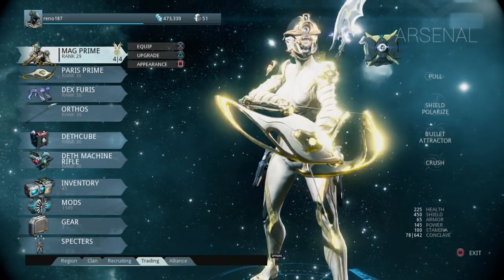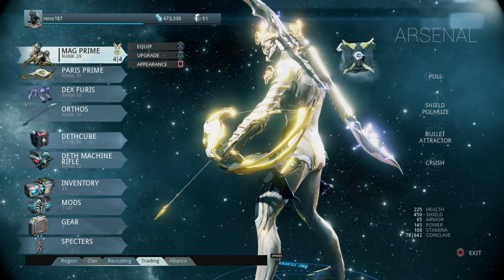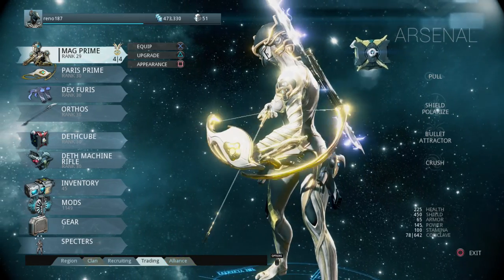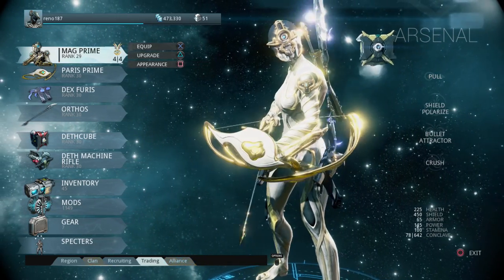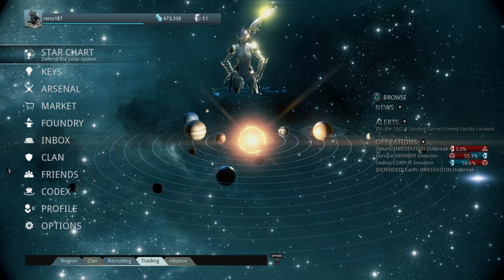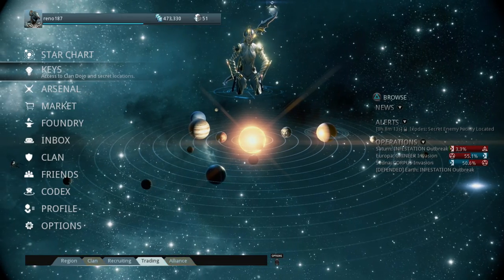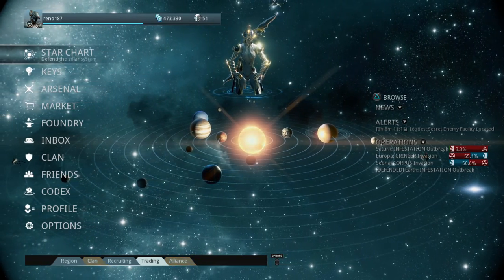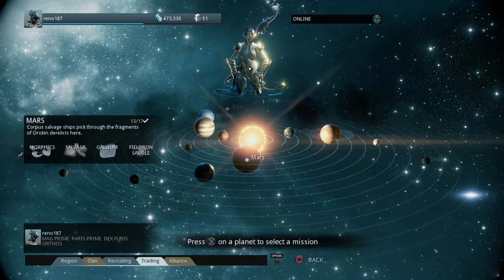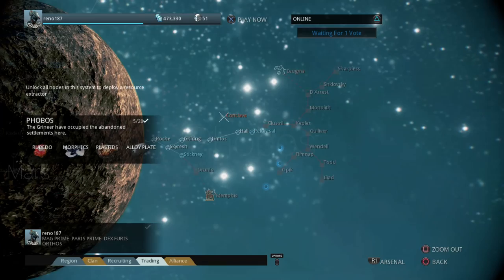Right now you can see I've got my Mag Prime with the Paris Prime bow — awesome. So how did I get that? One thing I really was not aware of until I looked for it myself in Warframe were keys. I didn't know what keys were — mostly I just went to the star map, did missions, tried to clear one planet and move on to the next, hoping cool things would just happen.